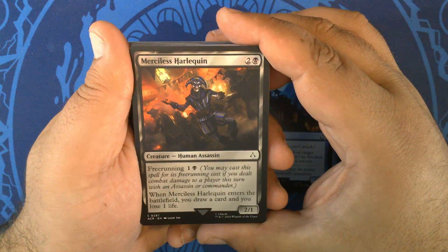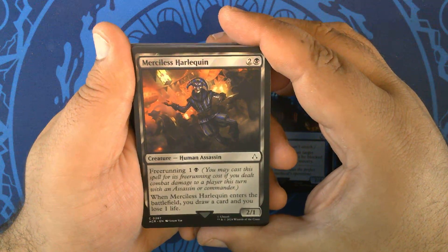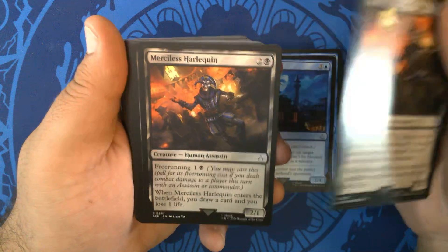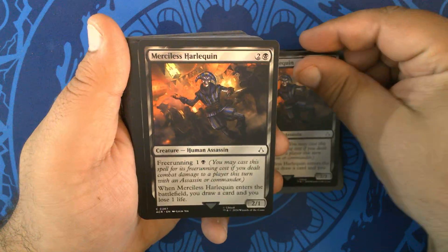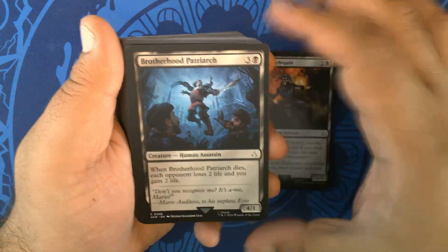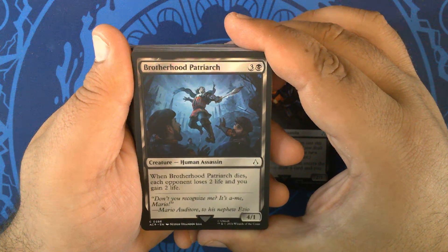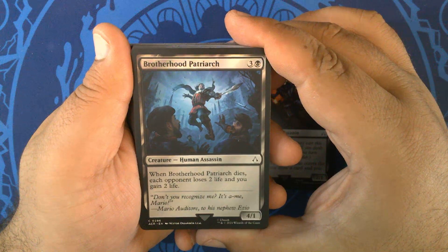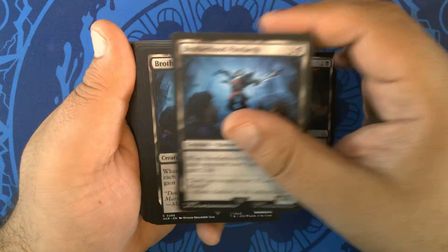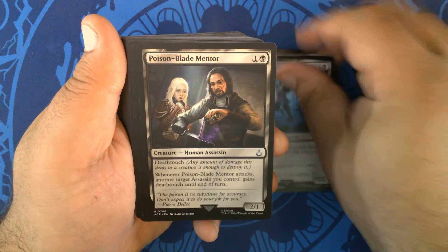Merciless Harlequin — two and a black for a 2/1 Human Assassin with free running for one and a black. When it enters the battlefield, you draw a card and lose one life. It's a common, so it can be played in Pauper. Three of those. Brotherhood Patriarch — three and a black for a 4/1 Human Assassin. Whenever it dies, each opponent loses two life and you gain two life. Also a common. Two of those.